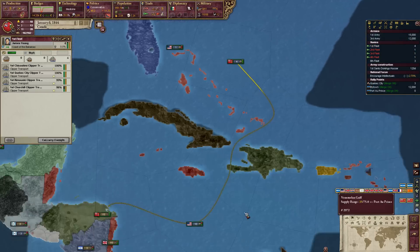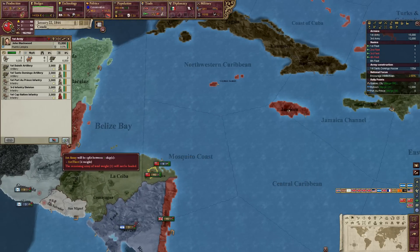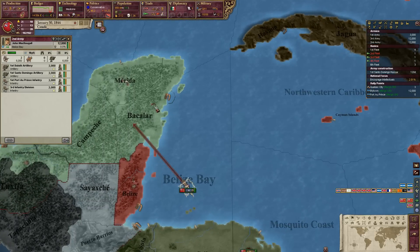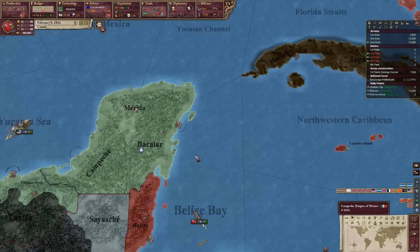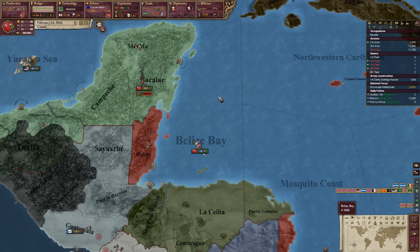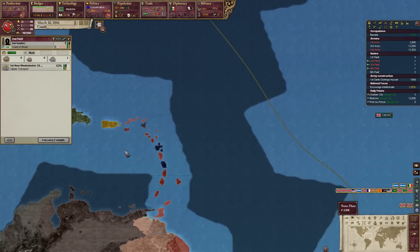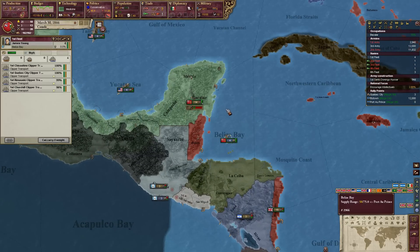Let's go ahead and land here. Come on — I know this is a good way to lose soldiers, but it's alright. We don't need them anyway. Oh, I hope these guys don't die — eh, whatever, they'll be fine, it's all okay. America, are you gonna end this war soon? Let's go ahead and do trade unions. Debt law next, I think.